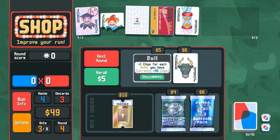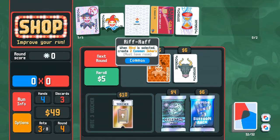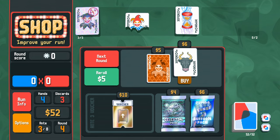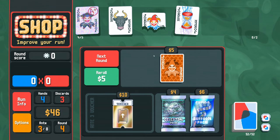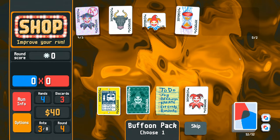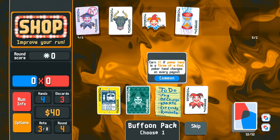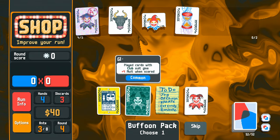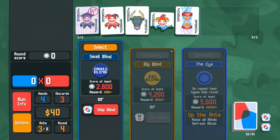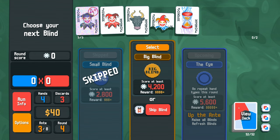Bull is incredible here - because we're trying to grind up as much money as possible anyway. I think we will sell Riff Raff, we do not need credit card, we will take Bull. Let's take the Buffoon Pack - Even Steven. Aces are odd but I'll take Even Steven. With $40, what we want to see is double your money for $40 on skip. I will skip this for an extra skip tag.